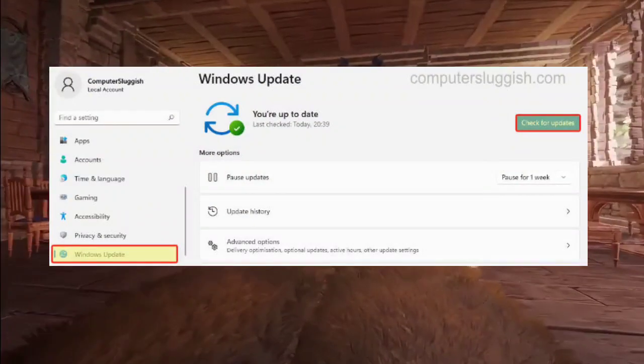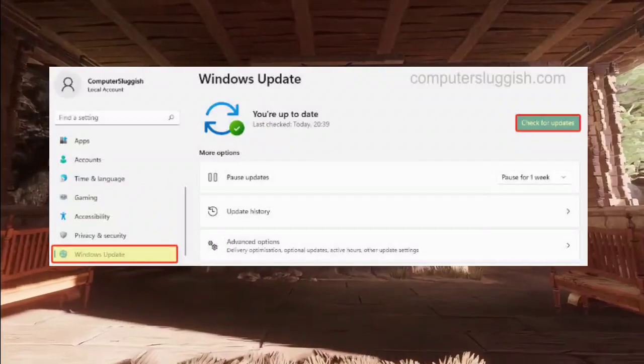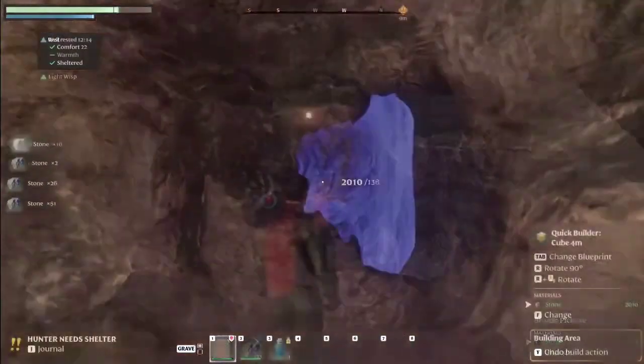Update Windows — ensure your operating system is up to date. Open Settings, navigate to Update & Security, then Windows Update, and check for updates. Install any available updates to keep your system in top shape.